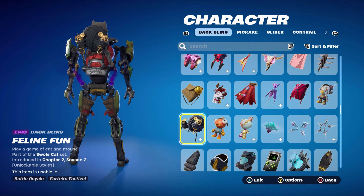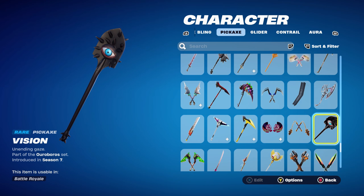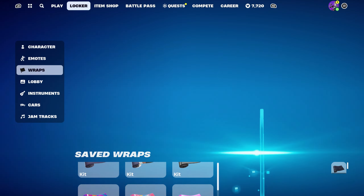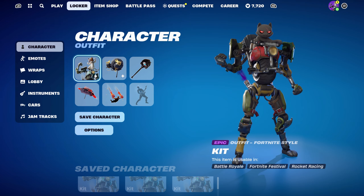For the final Kit skin combo, I'm using Meowthcore's back bling which is Feline Fun, part of the Swole Cat set introduced in Chapter 2 Season 2, using the Shadow edit style for the black. The pickaxe is the Vision, an item shop pickaxe part of the Ouroboros set introduced in Chapter 1 Season 7, using it for the black. The final weapon wrap is Stealth Black, a fully blacked-out item shop wrap, part of the Air Royale set introduced in Chapter 1 Season 8.